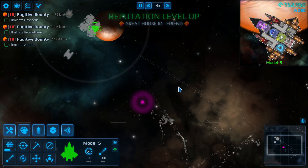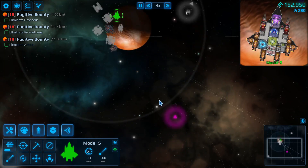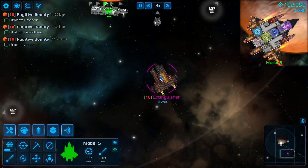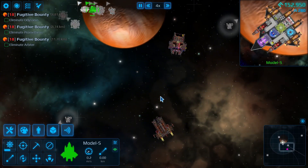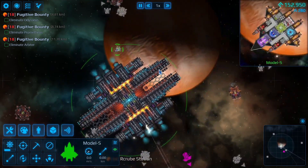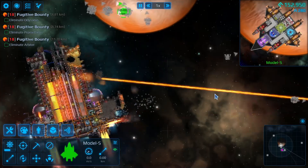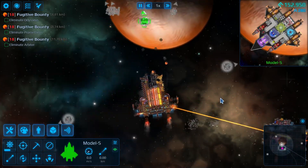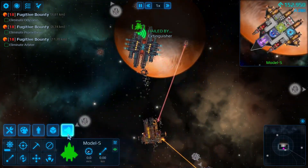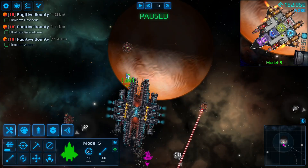It seems like this unknown contact wants to get the smoke — we'll watch this happen. We're going to take refuge right there. This is another level 18 guy, so this is going to be an interesting fight. We're just going to chill here — we're not going to be attacked because we're not the main threat here. Look at all the resources we're going to get from this.